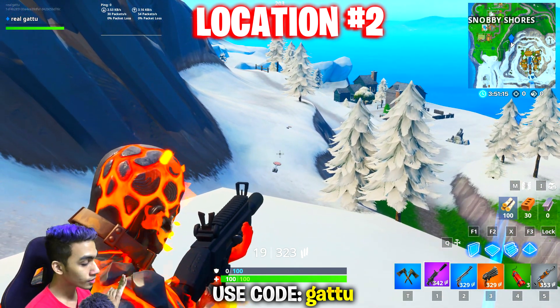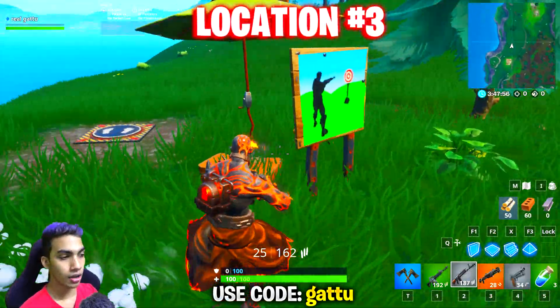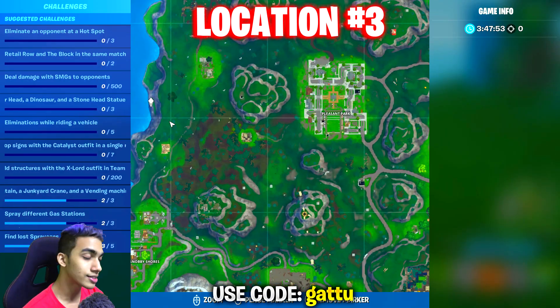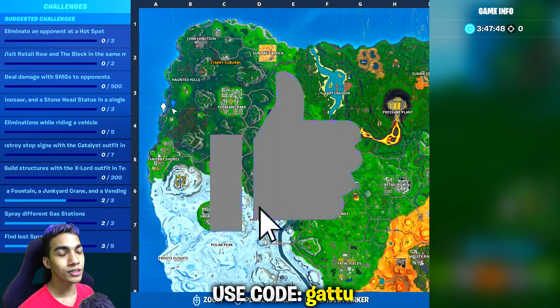If there are a lot of people dropping at Viking Village, you guys can pick the other spot which is going to be next to Haunted Hills, next to these old houses. Go ahead inside those old houses, get your weapon, run down over here, and then go at these range targets and complete your challenge.